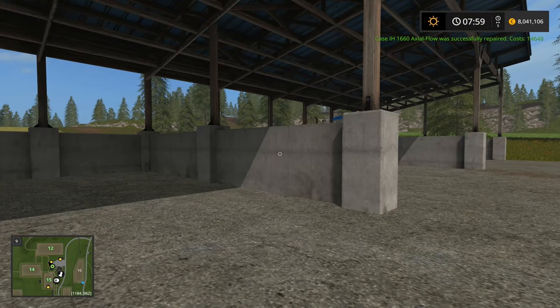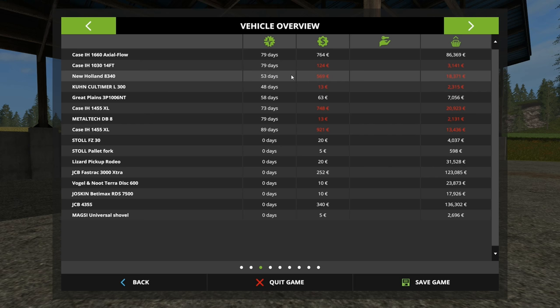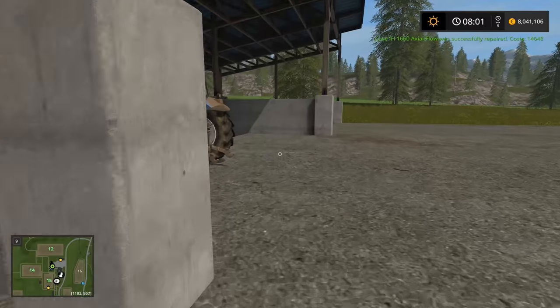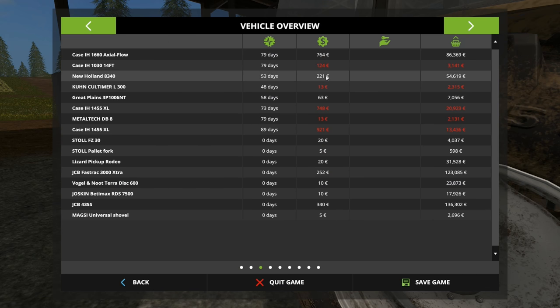Let's go to my New Holland here. I've been using it for 53 days. It's costing $569 a day to own, and we're looking at an $18,000 run cost. So remember that — $569, $18,371. I'm going to repair it for $7,620. Now we go back in — look at that. It plummets to $221 a day and $54,000. So a huge increase in our value. I can now go through and repair all my equipment to keep it in tip-top shape and avoid rebuying equipment. Really nice.